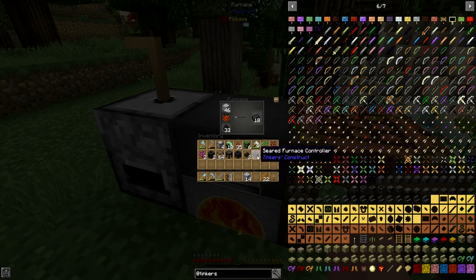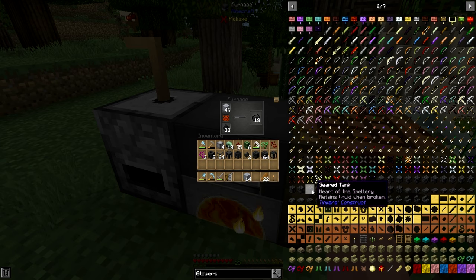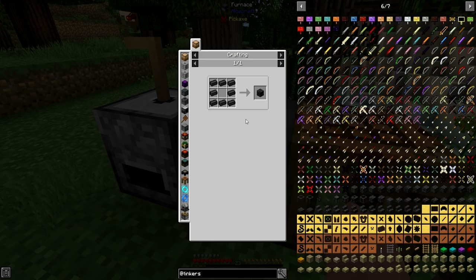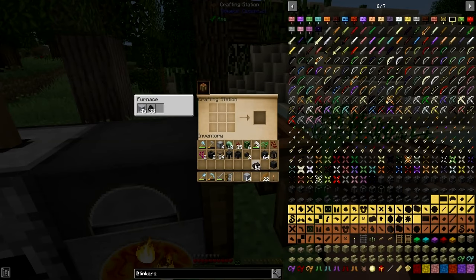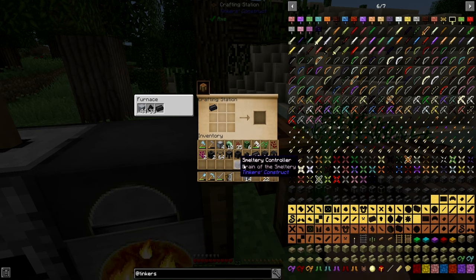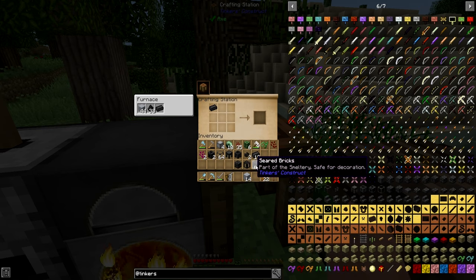Oh, did I make a furnace controller? I did. I do this every time. You actually need a smeltery controller — you need eight bricks, not a furnace. Do not make the furnace controller; that's for making something different. I always do that. So let's do this — we'll make the smeltery controller. I did this last time in the last season too. Don't make that one, make that one.